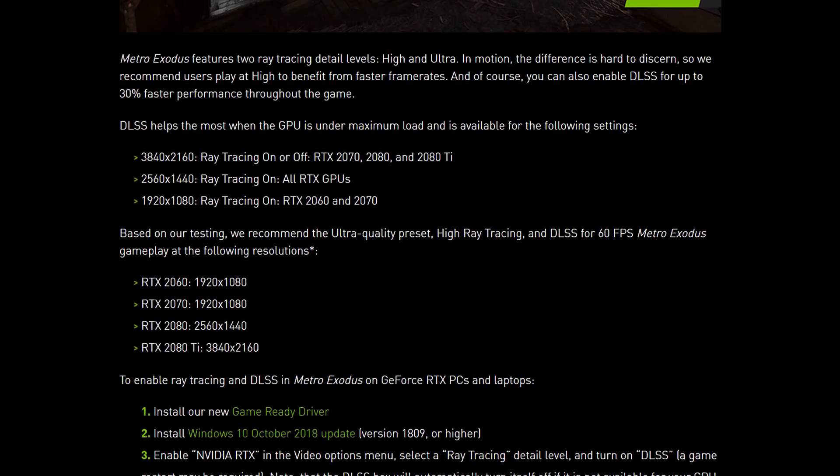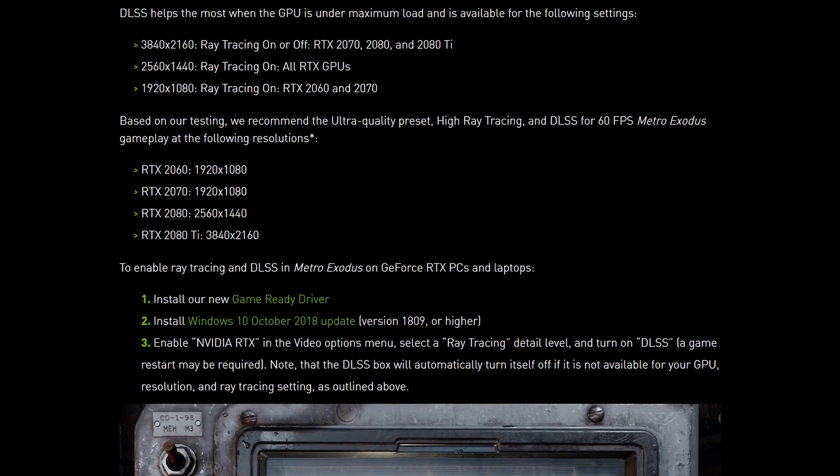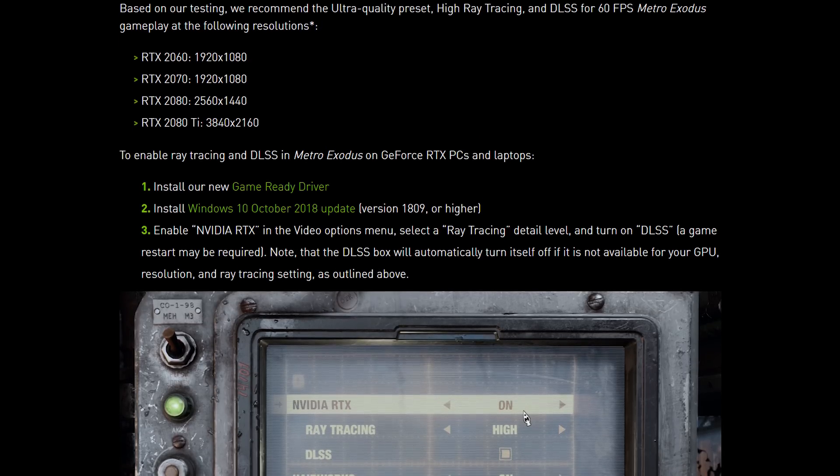At 1440p you'll need to switch ray tracing on to access DLSS, although it works with all RTX GPUs at this resolution. At 1080p, same story with ray tracing, but only the RTX 2060 and 2070 are supported. Again, this will disappoint people that wanted the best performance in this title. With these restrictions in place, you can't use DLSS to boost performance up into high frame rates — for example, a 2080 Ti owner can't boost their 100+ FPS gameplay at 1440p up to 140 FPS with DLSS. Instead it's more for boosting 60 FPS gameplay or below up into the 60 to 80 FPS range in most cases.